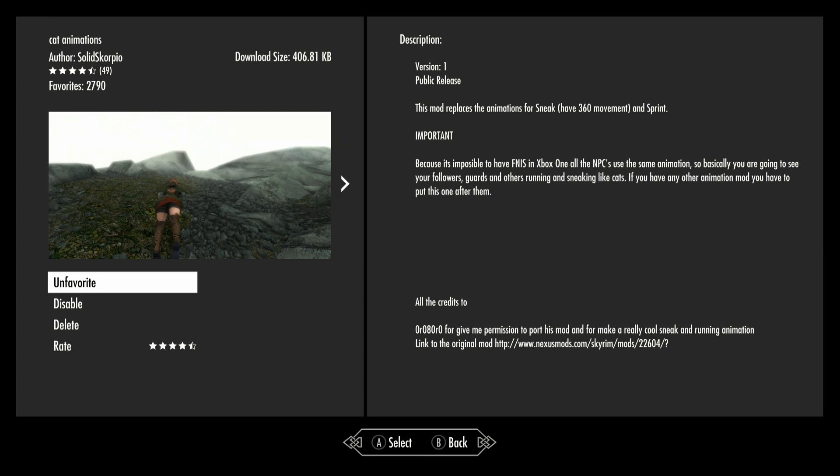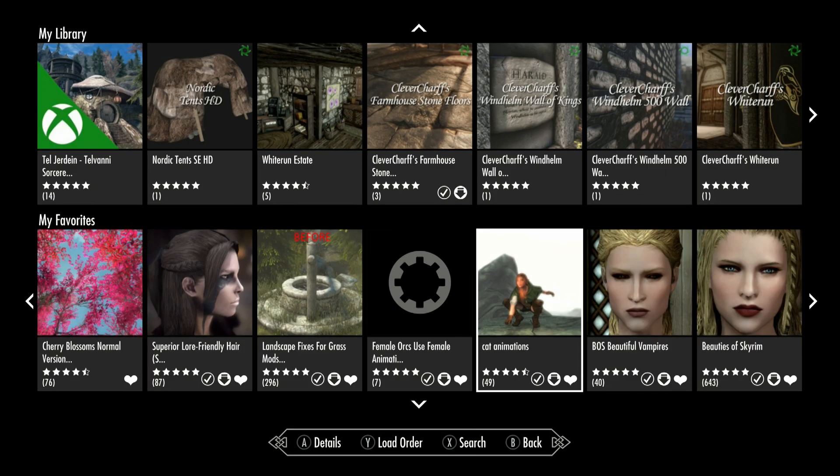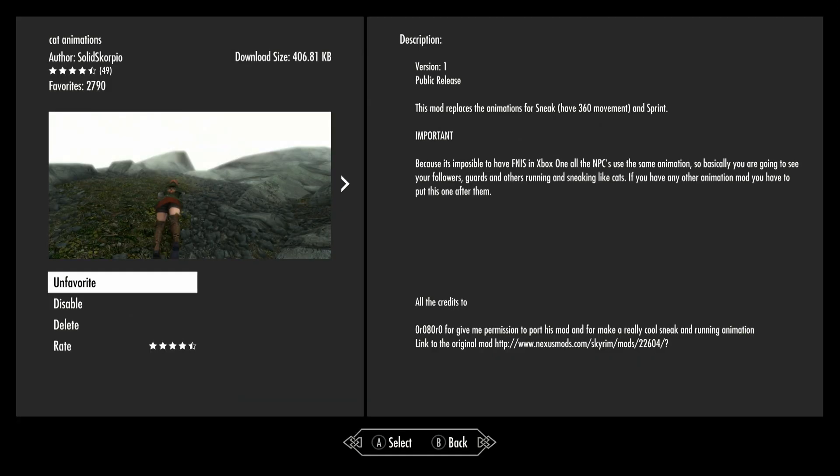This mod only affects sneak and sprinting. It replaces the animations for sneak and sprint - that's all it does. There's nothing wrong with it, I'm going to show it to you and I think it's actually pretty good. This will be a fairly quick show, just a couple of minutes. The mod is about 406.81 kilobytes - it's very small and it's only going to replace those two animations: sneak and sprint.